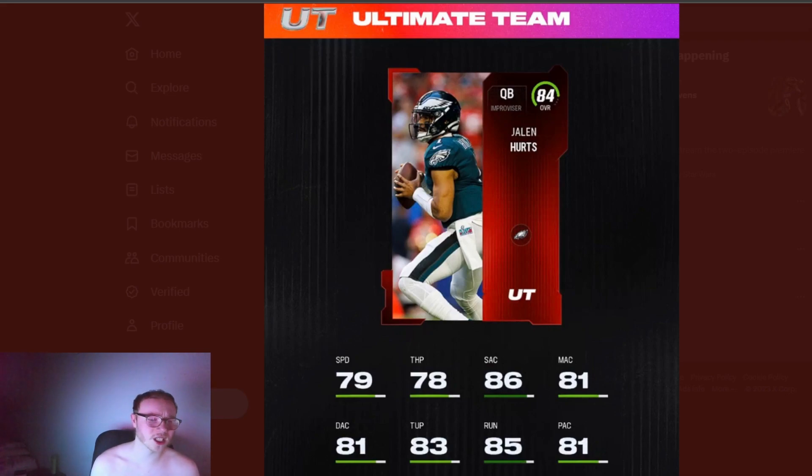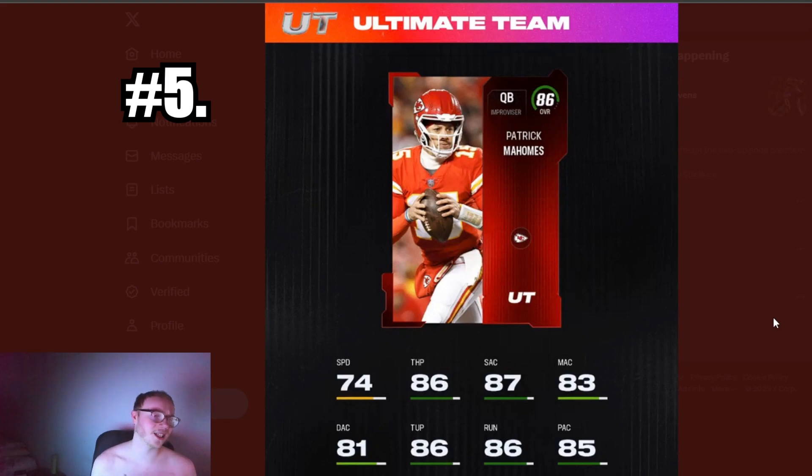At number five: Pat Mahomes. In the beta I used a number of quarterbacks, Mahomes being one of them, and I've also watched a ton of gameplay this weekend. His release is definitely not the worst compared to other quarterbacks this year. You're going to get a lot of throw power with this card and a decent release. The key stats to look at for QBs are speed, throw power, and throw under pressure — since we don't have Fearless. He's got 86 throw power, 74 speed, and decent throw under pressure.